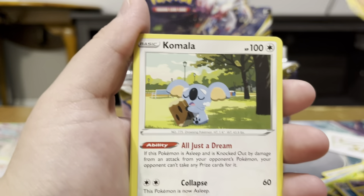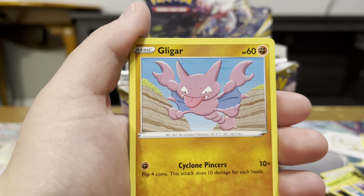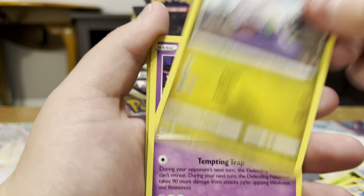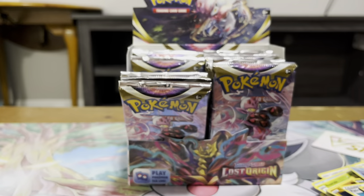Okay, so we got our Energy, Carvanha, Komala, Thornton, Phanpy, Gligar, Poliwag, Goomy, Mawile, Clefairy Reverse, and Rhyperior Non-Holo.